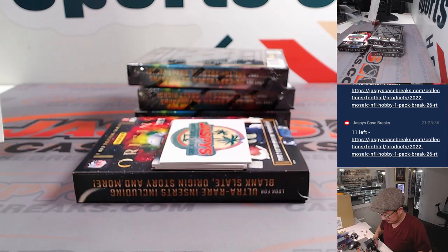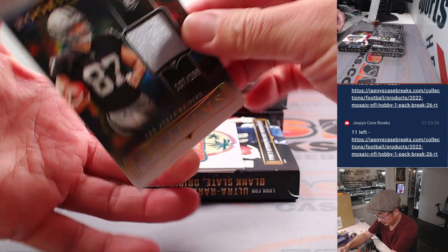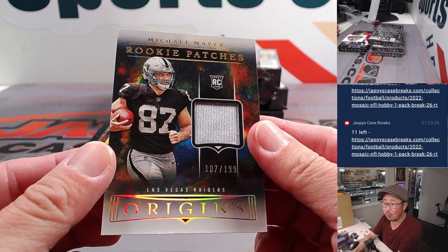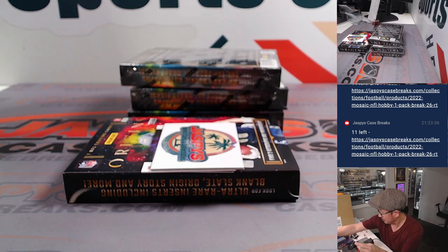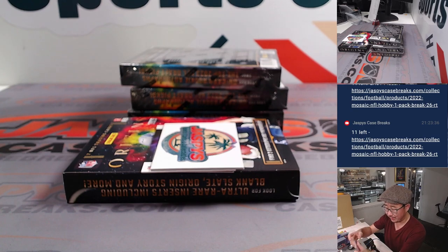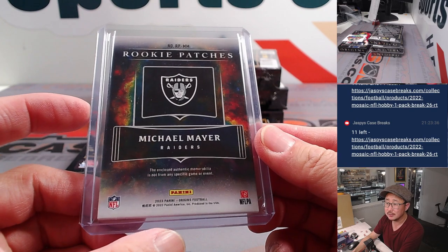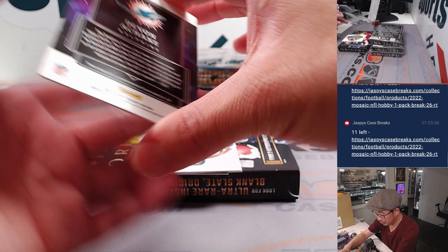And your hits — we got Michael Mayer, rookie patches, 107 out of 199. He scored his first touchdown of the season on a nice off-balance throw by Aiden O'Connell. Kevin M., Raiders. We also got an autograph and a redemption.